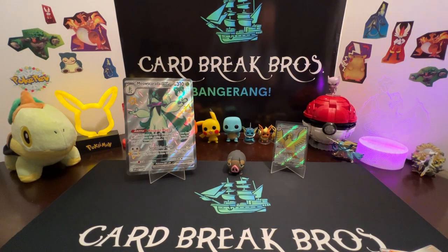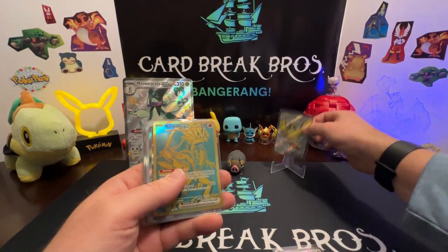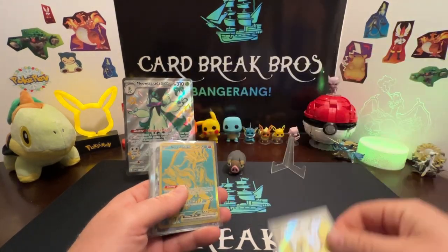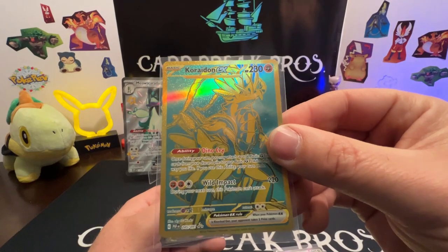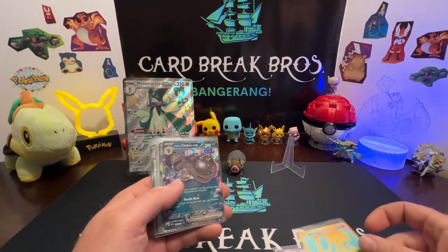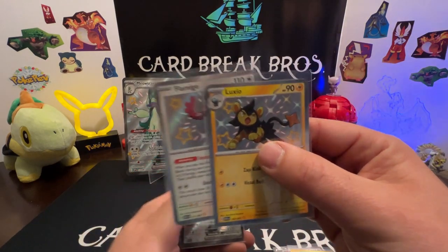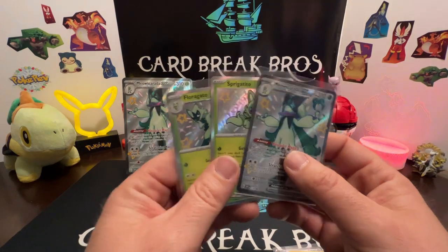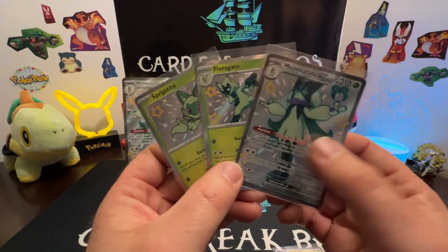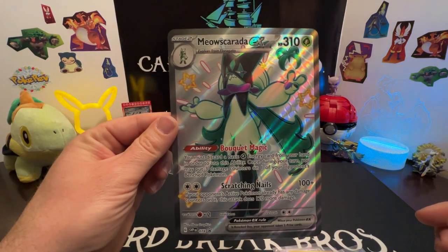That was really cool — a really good set, seems like it's loaded with bangers. Let's show you guys the hits: Noivern shiny full art, Pidgeot EX full art — really cool. We got our Roaring Moon EX gold and Crydon EX gold — super cool, I think that might have been the hit of the box. A couple EXes: Noivern EX, Clodsire EX. We got our baby shinies: Flamigo and Luxio. Here are our promo cards that came in the box: Sprigatito, Floragato, and Meowscarada — plus the big jumbo card.